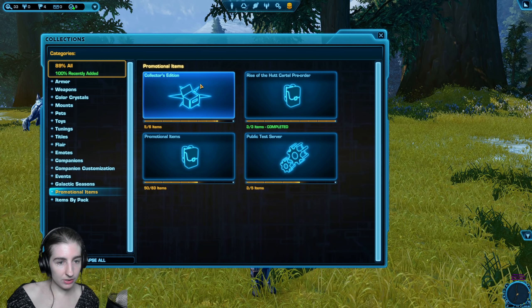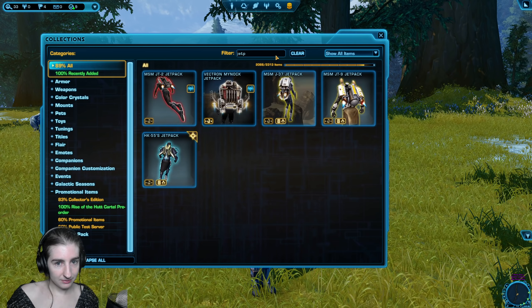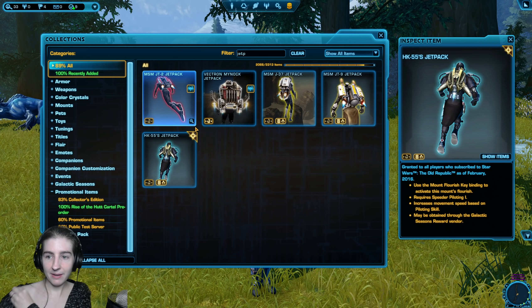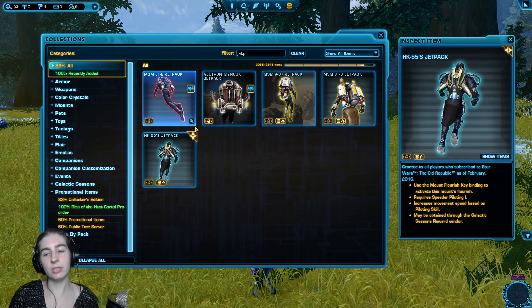A chat question: can you receive all the achievements from Nico O'Kar when you unlock him with the Galactic Seasons tokens? The answer is supposed to be yes, as the item you get would be the same as the one from collections. But it's broken right now — that's kind of how he works. They took him off the vendor, so hopefully he'll be added back and functioning as intended.